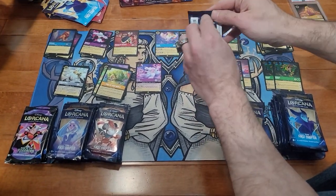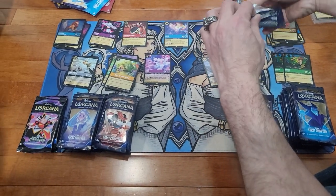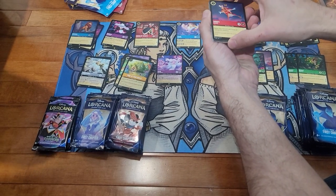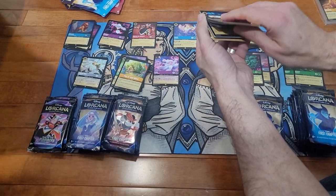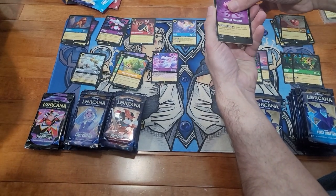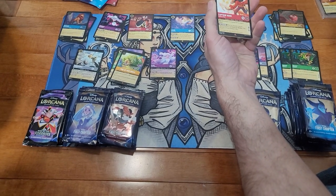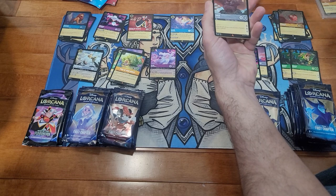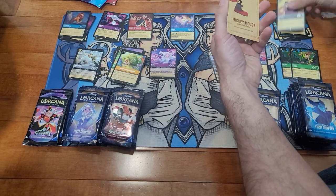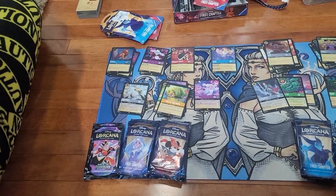Pulling off the bottom of the pack — hoping Elsa brings some luck; we need something sparkly. This one doesn't have it. Got goons, Ursula's Cauldron, the Beast, Captain Hook, Maui again, and a foil Kronk. Call me ambidextrous — the left and right have both been good to me so far.